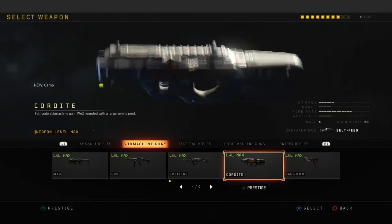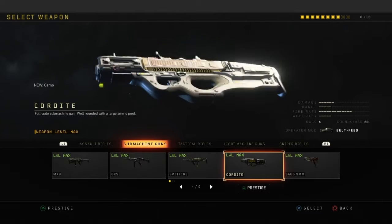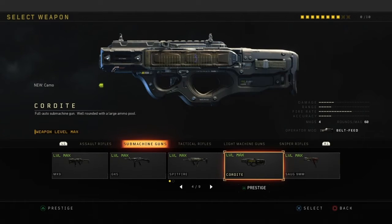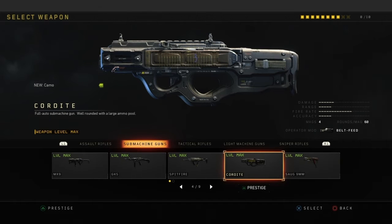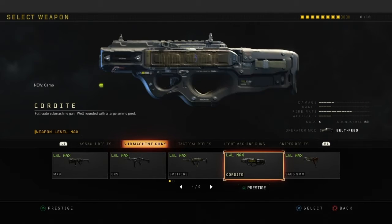Cordate — I gotta start using this again. It's a good gun with a lot of ammo — basically infinite ammo, 600 rounds but you don't have to reload. I touch this from time to time, or I just pick it up off the ground. I don't really run it in my class but I'm gonna try to do that.